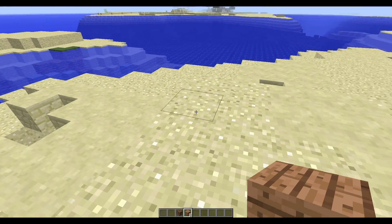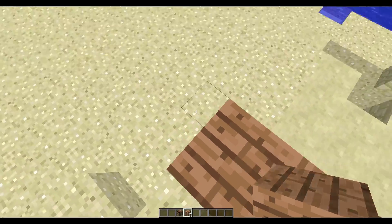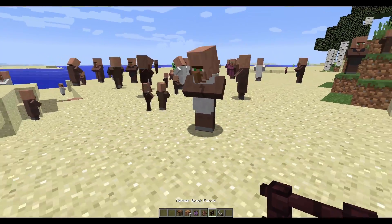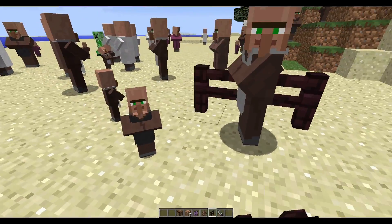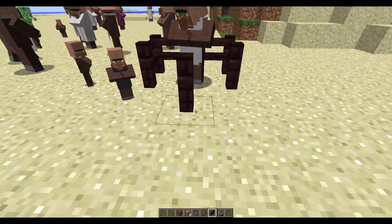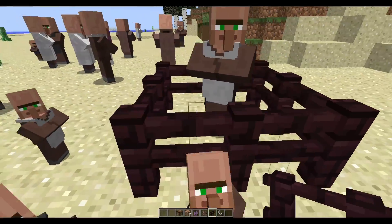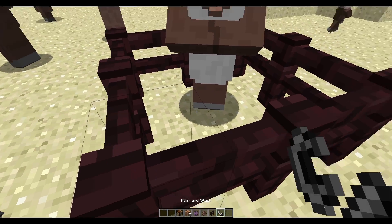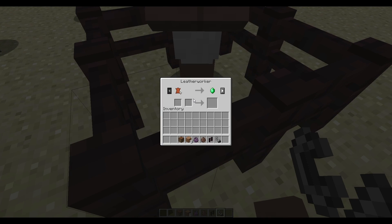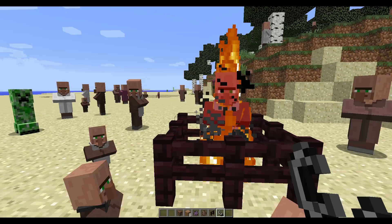I've found the most cost effective way to build your house is to keep villagers nearby when you're building it. To keep it simple, just build a little cage around them so they can't leave. If one's prices are too high, it's never a bad idea to burn them and wait for a new one with better deals to spawn.